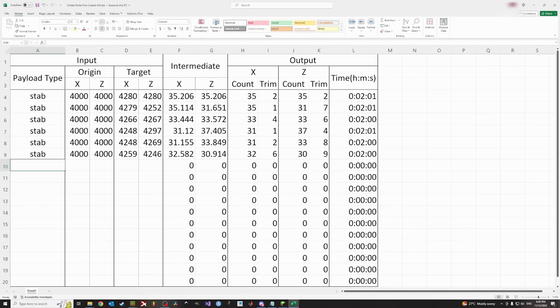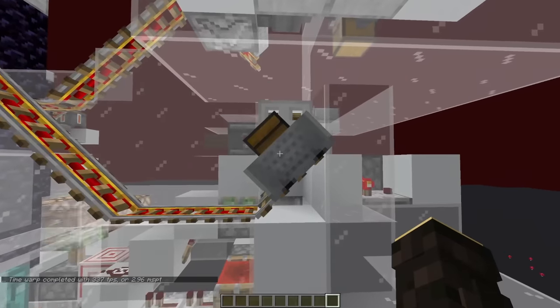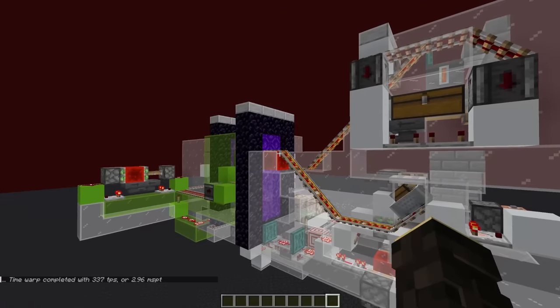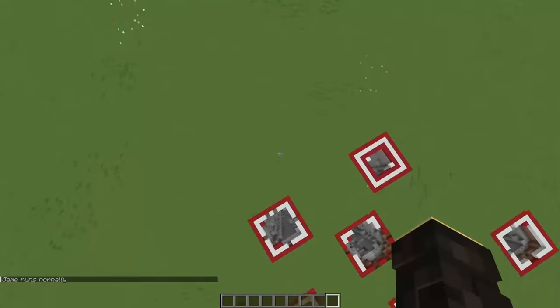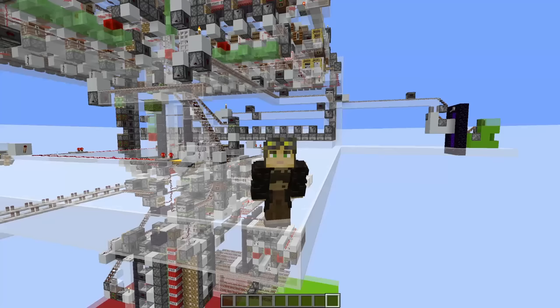You might also notice that the new Excel spreadsheet allows you to input multiple coordinates, because now we can schedule multiple settings to be loaded into the cannon one after the other and fired automatically. So now you can rain a barrage of destruction on your near-peer adversaries with single block precision. Those are the new and improved capabilities of the Orbital Strike Cannon 4.0.